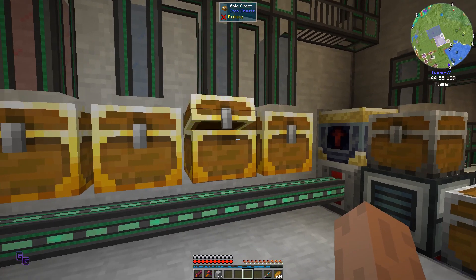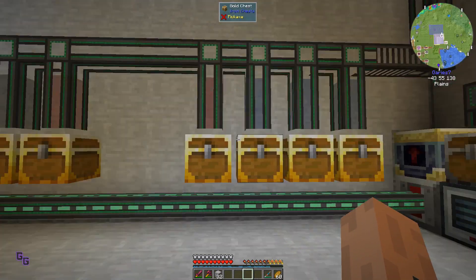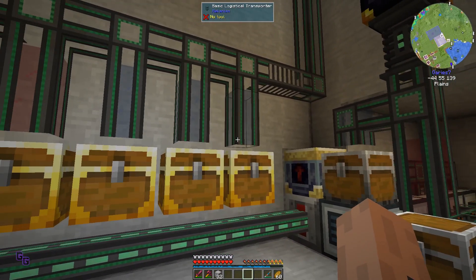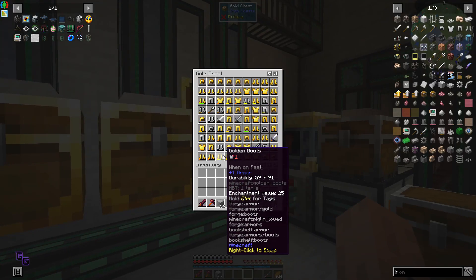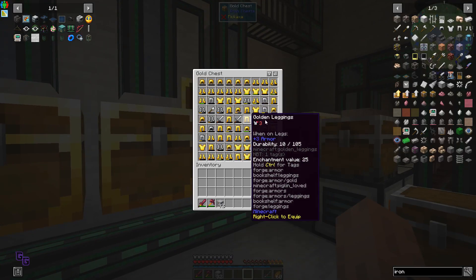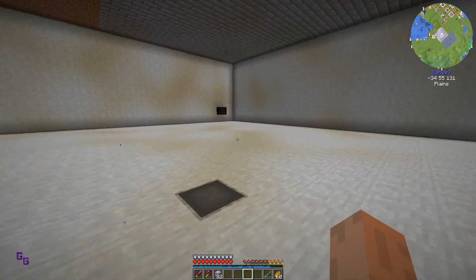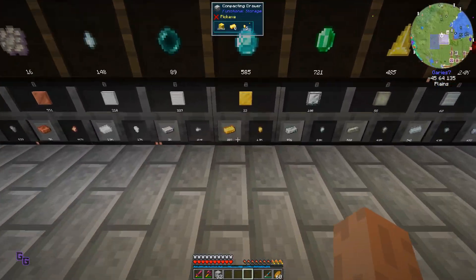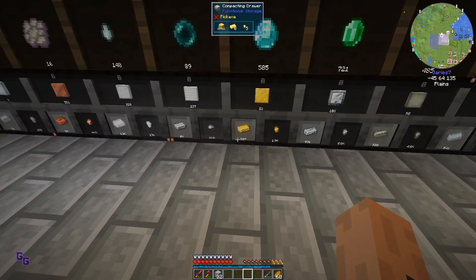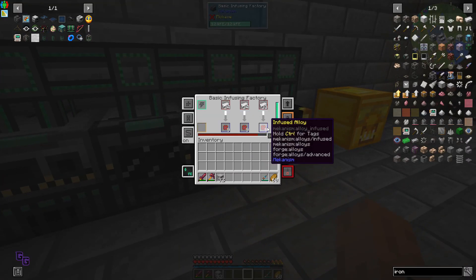Nature's mint - I think we can start throwing this away. Maybe not the gold because I'm running out of gold, but if we get our miner actually going we might not run out of gold. Only 200 gold - that's a little bad.